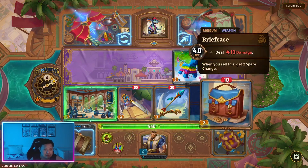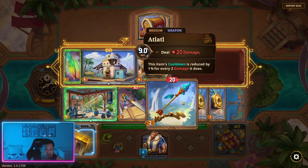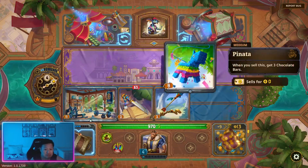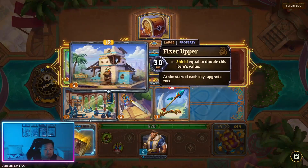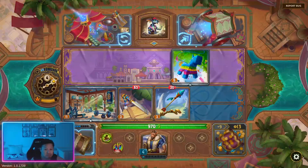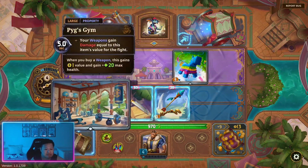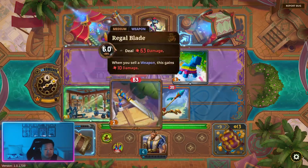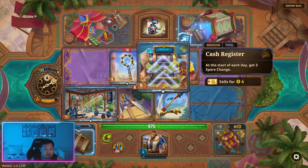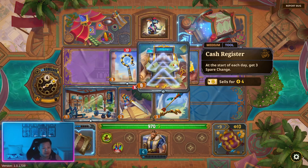We're buying this and selling this. This costs 8. I don't think we want this — this is not a weapon and we want weapon scaling. So let's reroll. This is a weapon. Cash register is good. Your weapons gain damage equal to its item's value — I'm going to buy this.